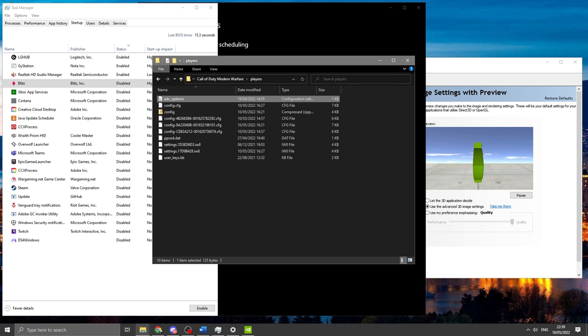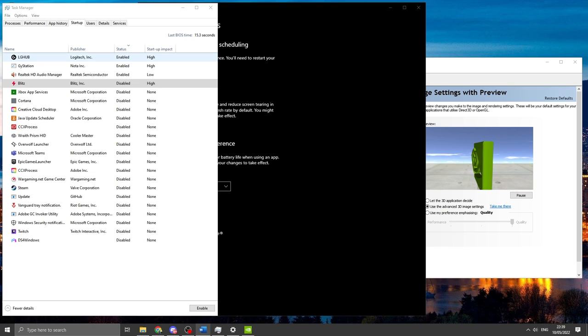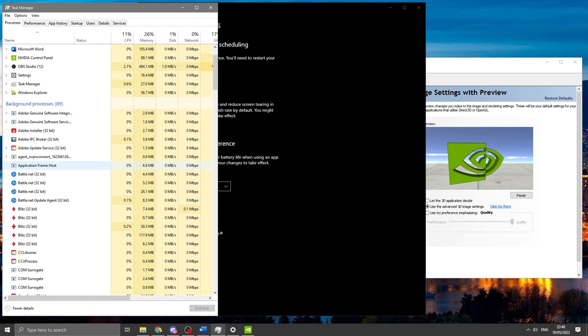In Task Manager, make sure you have things disabled on startup. I only have three things enabled: the audio manager, Gyazo, and LG Hub — just the most basic things I need day-to-day. Everything else is disabled. The more you have enabled, the more runs in the background without you realizing. Clean this up. Also go through your Processes and end tasks for anything you know you aren't using while playing Warzone.